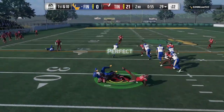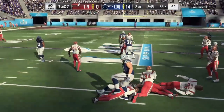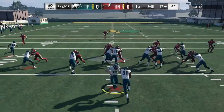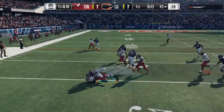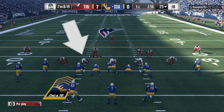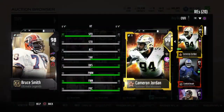When it came to run stopping, this was definitely a much higher grade. I would give him an A+. He was stopping people left and right, disengaging. It was getting to the point where I was hoping my opponent would run the ball to the left because I knew it was very tough to stop. Maybe once or twice he didn't really disengage that fast, but for the most part it did not matter who the left tackle was — he was just destroying them. I did run him in a 3-4 and 4-3 and honestly he played fine in both.